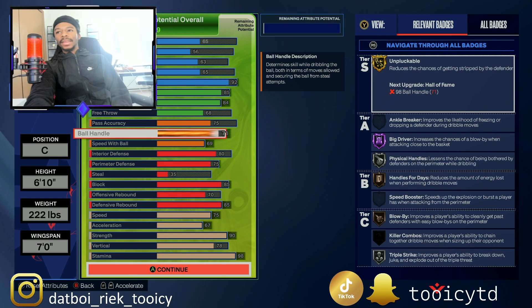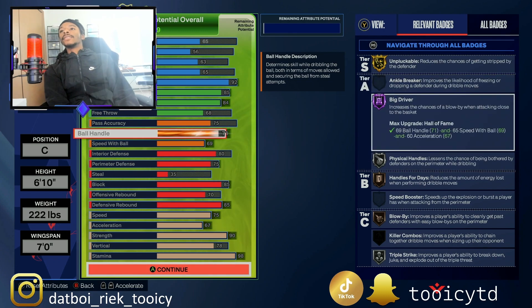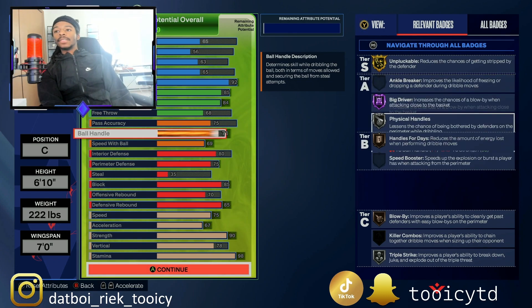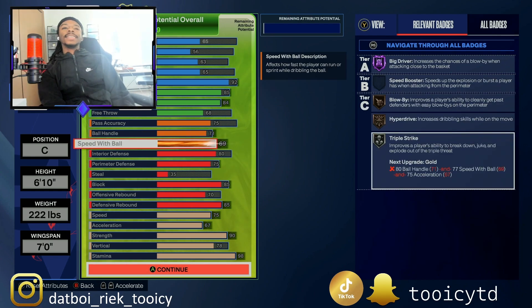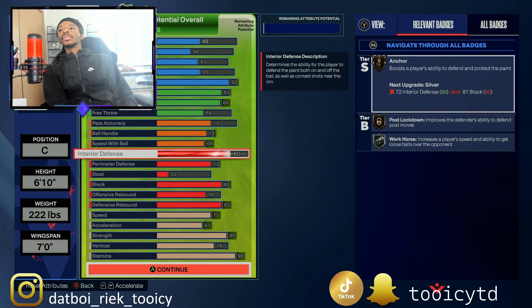The 71 ball handle isn't the best — I'll keep it real, it's not the best, but it is serviceable. You don't get Ankle Breaker but you do get Unpluckable silver, Big Driver, Physical Handle silver, Blow By, and Triple Threat silver. The speed with ball is 69 — this is a stretch build so the dribbling is only there if you need it.